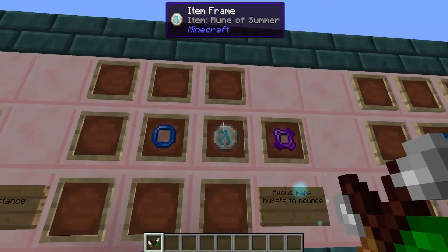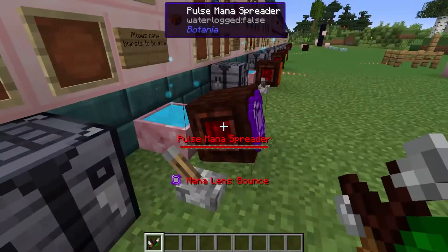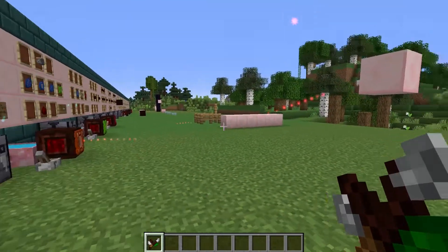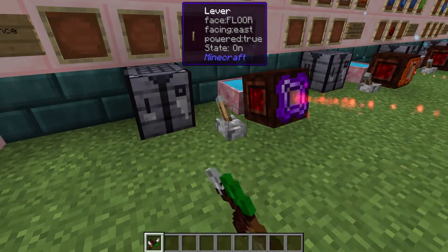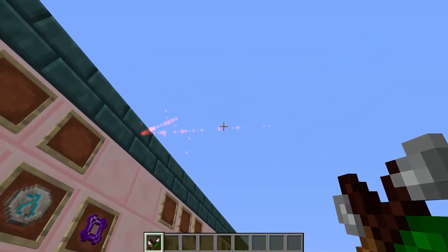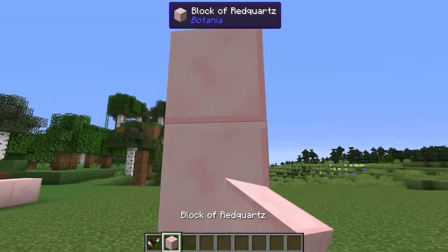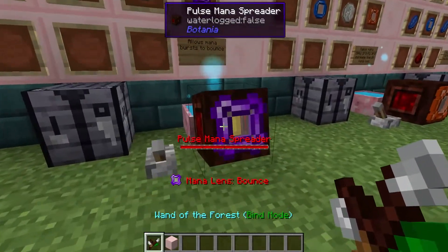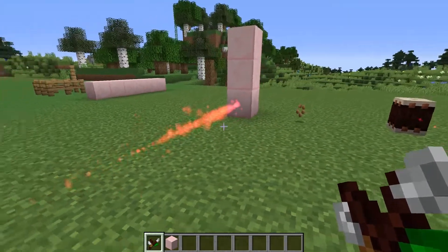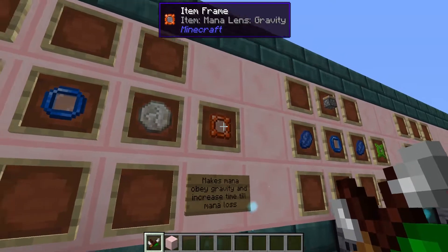Next up we have the bounce lens — you can probably guess what this does. This is made with the rune of summer and a mana lens, and it allows your mana burst to actually bounce off walls. I have this on an angle to bounce off a block. If I fire it, you can see it fires, bounces, and actually ends up bouncing again until it finally dissipates and runs out of mana. If it were pointed directly at a wall it would just bounce back on itself.